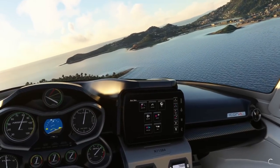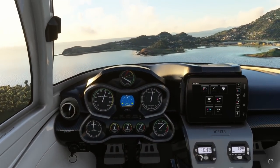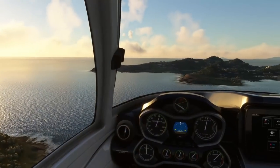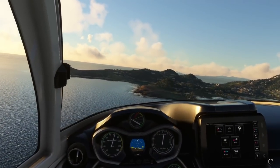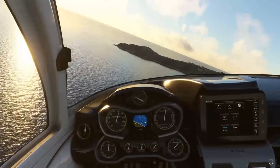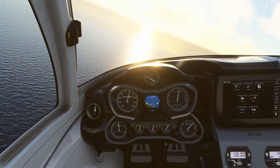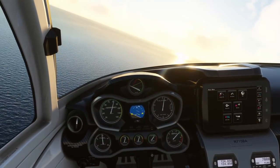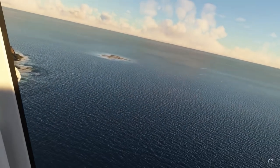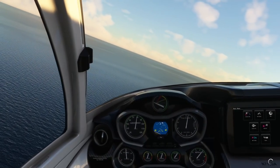The Icon A5 is also a seaplane, so we're definitely going to be testing out a water landing. It flies very, very smooth — you can definitely tell there's been some flight model changes. It is not like an Asobo aircraft. As you turn, you better be ready to make other adjustments. It's definitely requiring me to work.